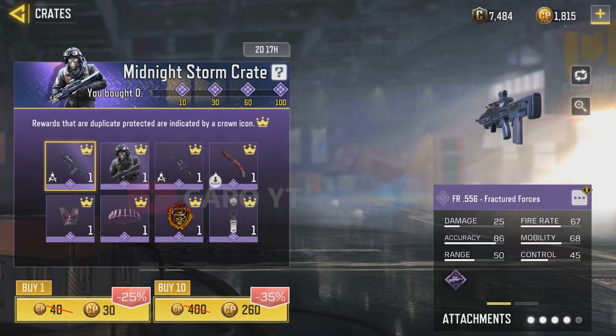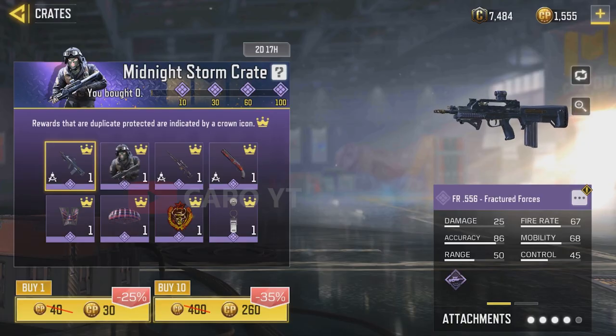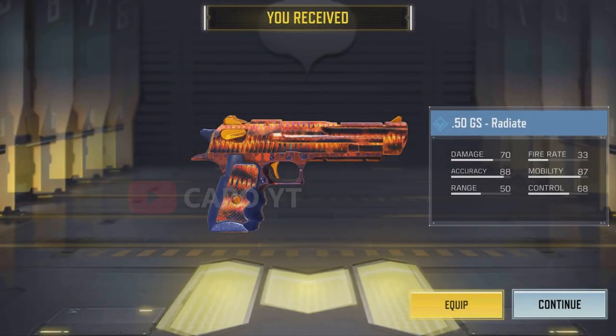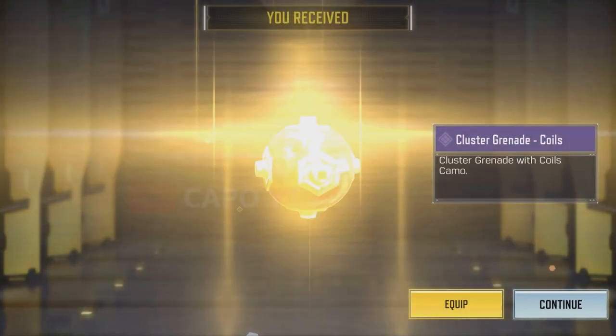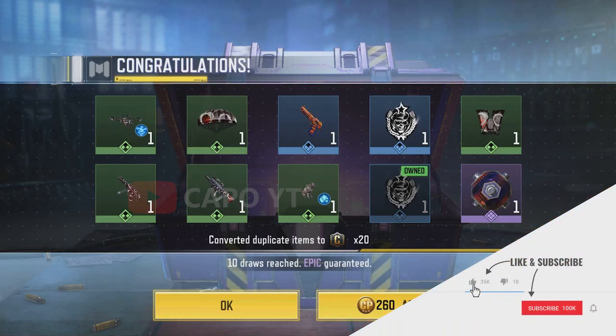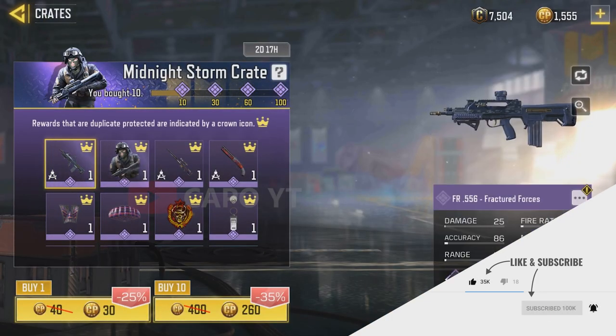Hey guys, welcome back to another Call of Duty Mobile crate opening video. This is the Midnight Storm crate in the 12 Days of Deals. Some people have this crate, some people don't — I don't know why. Since I have it, I'm going to open it and show you guys what's inside. For the very first 10, I got the guaranteed item: a cluster grenade.